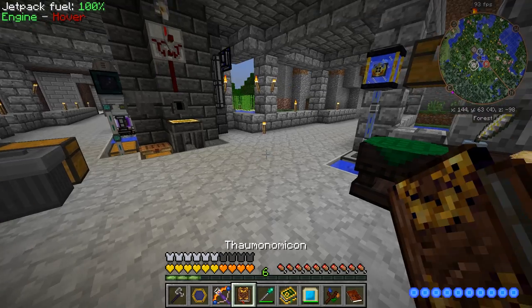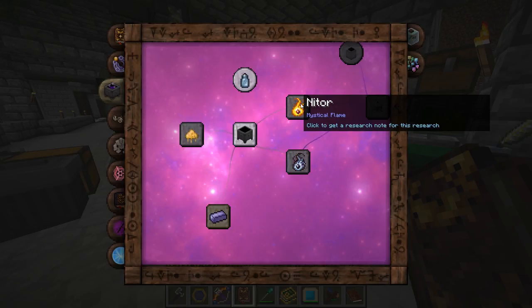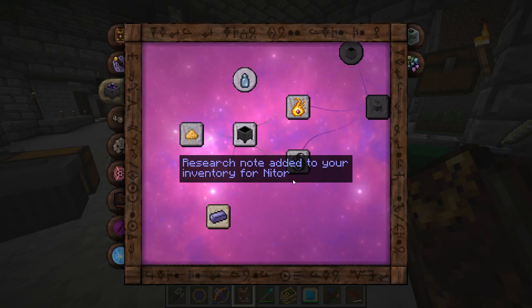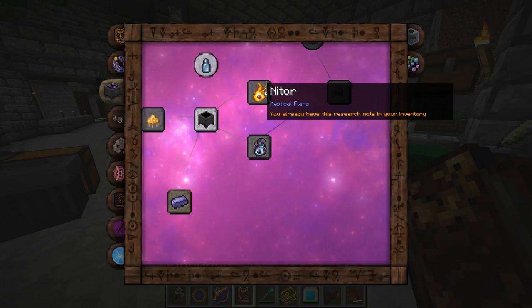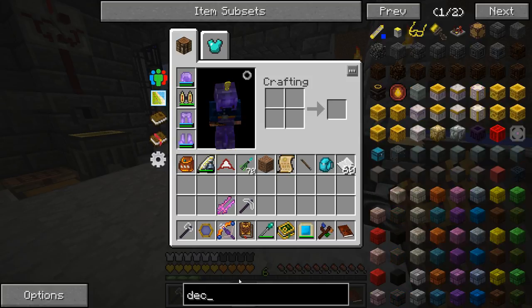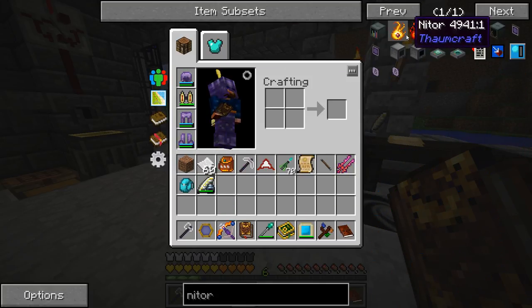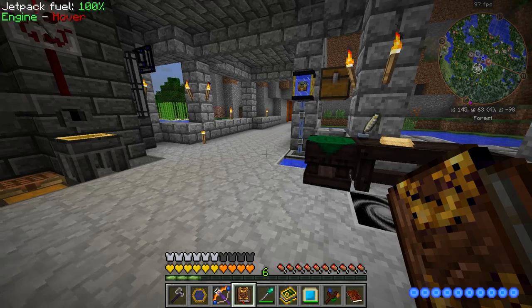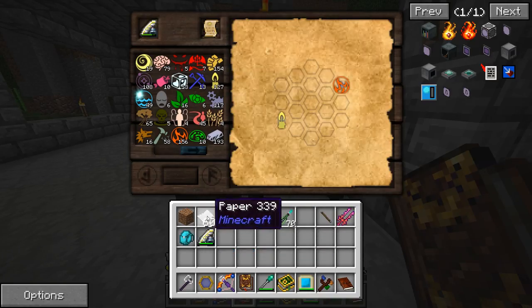We need to get some more stuff done with Thaumcraft. We can probably start with some alchemy - let's research Nitor. You can't see how Nitor is made until you see it in the book, so we have to research it. You have to have paper and scribing tools in here to do that.